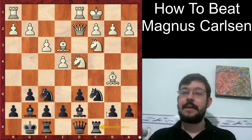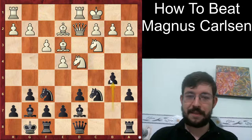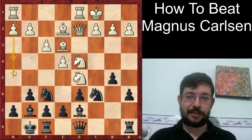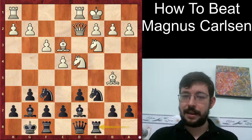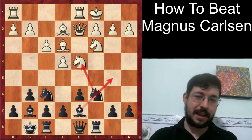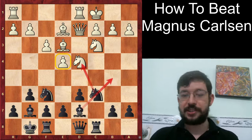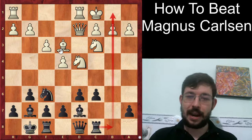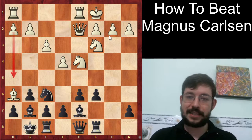Black played Rook to C8. Maybe the move A6 might have been an improvement, trying to meet Bishop E2 with B5 and get some counterplay with the B pawn. Because once you kick that knight from C3, the queen on A5 is going to put some pressure on the pawn. But maybe after Knight D5 and going for H4-H5, White can still fight for an advantage. Carlsen decided to play Bishop to E2 anyway - the reason being that if Black plays Knight D4, he's not trading off all the pieces. White has the space advantage, so keeping minor pieces on the board is generally in his best interest.